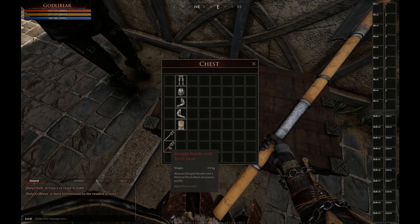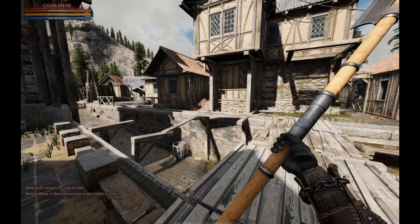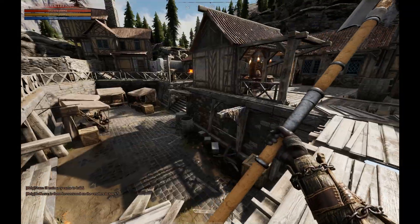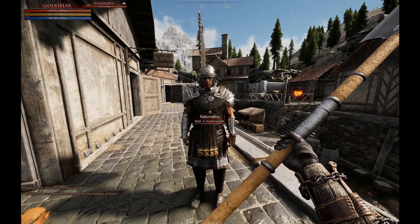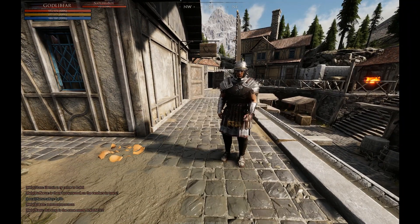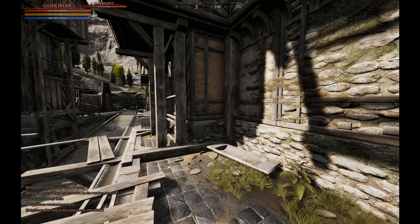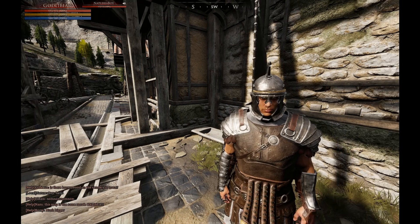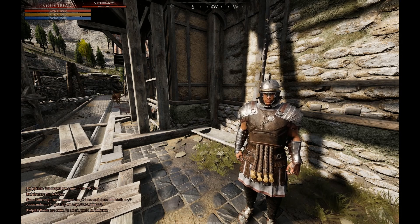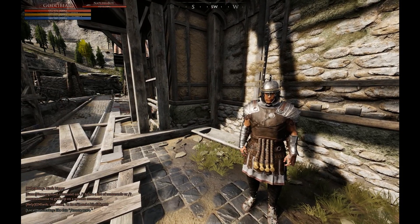Someone just stored their stuff in a chest here apparently. I messed around with the settings a little bit — set it to performance and it kind of still looks the same. Performance isn't really affected. Hello! I don't know how to wave, man. You can do slash-e then 'wave' for emotes.